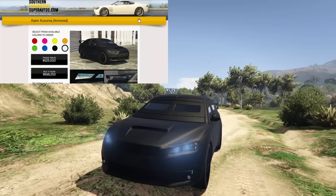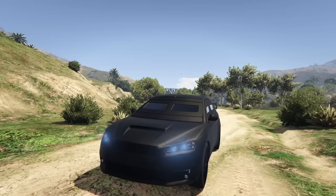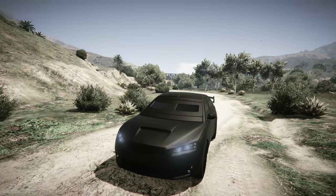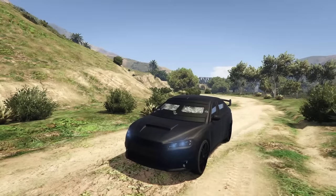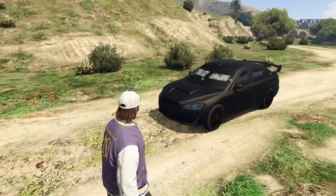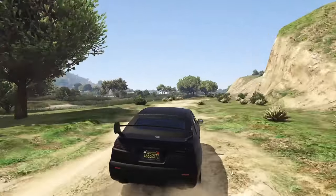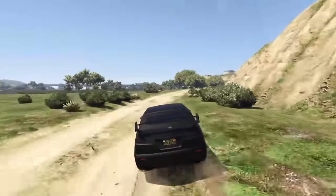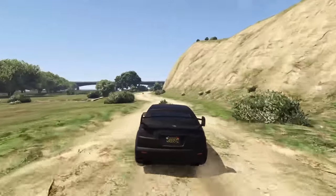Starting off with number 14, an honorable mention is the Armored Kuruma. This thing goes for $525,000 up to $700,000 depending on if you have completed the Fleeca job or not. The Armored Kuruma is a car that is nearly 100% bulletproof in GTA. The windows are very hard to pen and it's very hard to hit the occupants. I've heard that this car is about 95% bulletproof. Unfortunately it has no explosive resistance, which is why it is an honorable mention — it's just bullet resistant. Still a useful car to have nonetheless.